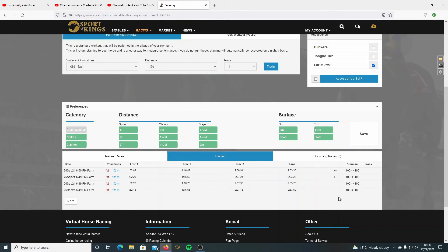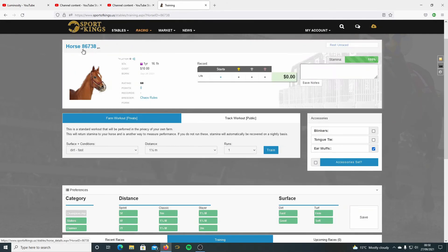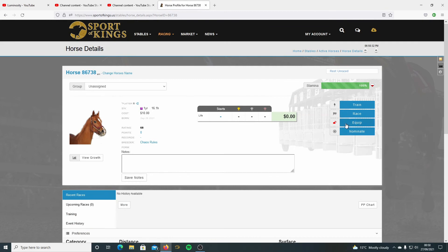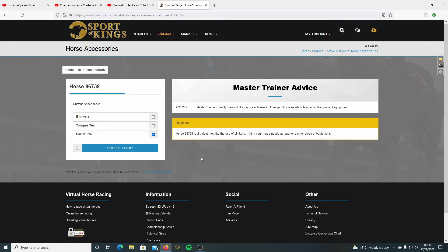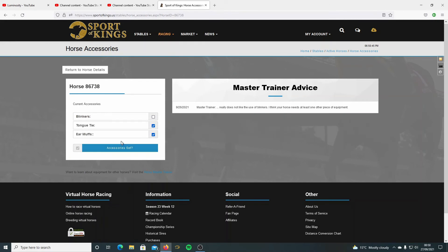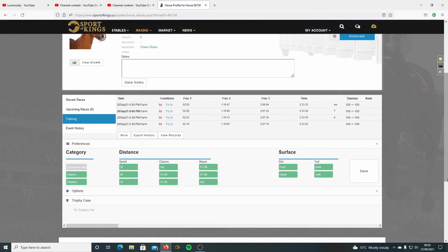Just to confirm, I'm going to ask the master trainer by clicking on the horse and going to equipment. It costs $2 for a visit. It says does not like, and needs at least one. So I reckon it needs a tongue tie and earmuffs - I'm pretty confident with that. I will test the tongue tie theory out later.